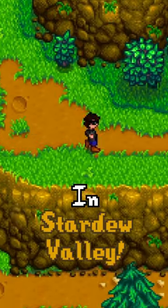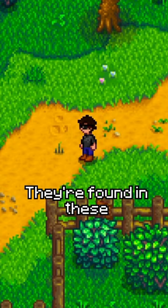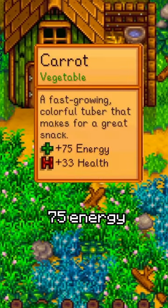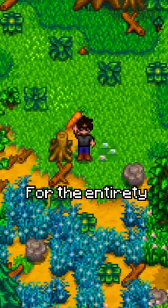Here are some tips for your first spring in Stardew Valley, 1.6 edition. Carrots are busted in the early game — they're found in the new wheat spots, similar to the sticks you find in the ground. They only take 3 days to grow, and a basic quality carrot gives 75 energy and 35 health. If you can get 5 to 10 of these early on, you're pretty much set for the entirety of spring.